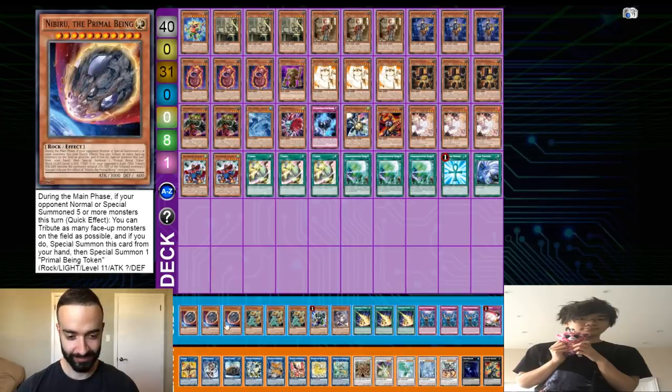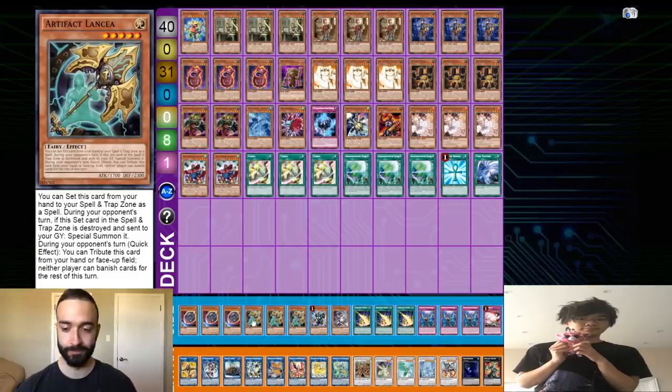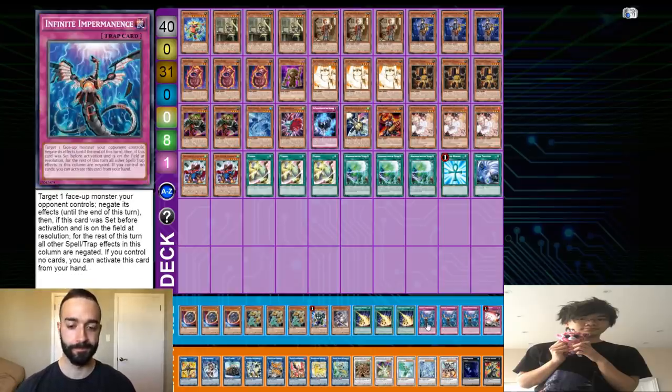Instead of playing Dark Ruler and Lightning Storm, I thought it would be more optimal to play 12 hand traps in total in the side: three Nibiru, three Lancia, and three Impermanent — all very versatile. If you're playing against any combo deck, you have at least nine hand traps you can put in. Against Adamantia you can put in all 12, against Elitch you put in all 12 because they all have impact, against Water you put in everything except Lancia, and against Urkis you can put in all 12.